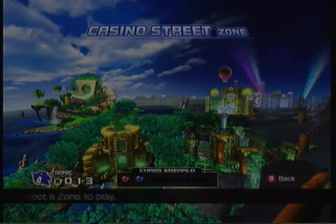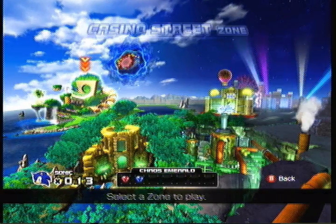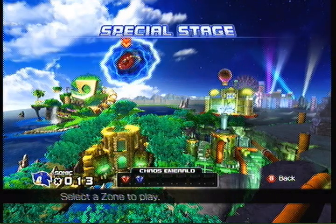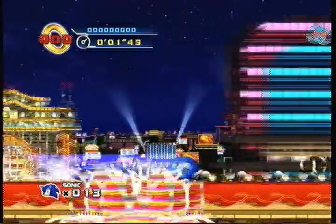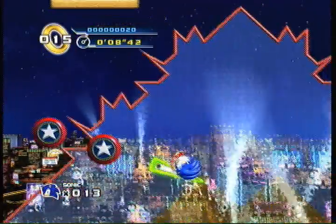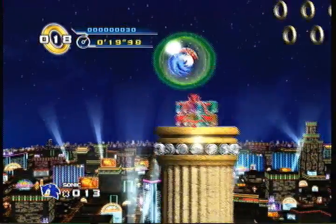And now we're gonna go to the world map — awesome music. There's a special stage zone thingy and we've finished Splash Hill Zone. There are four zones in this game, not excluding special stages and the final zone. Next up is Casino Street Zone, and it's a big throwback to Casino Night from Sonic 2, which is a zone I'm pretty sure a lot of people love.